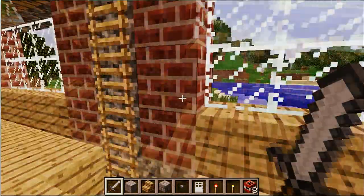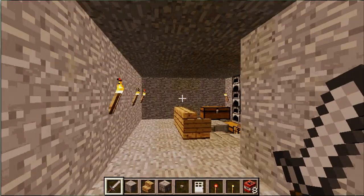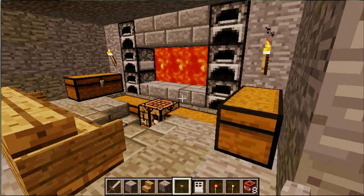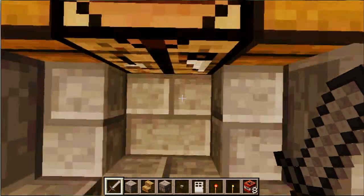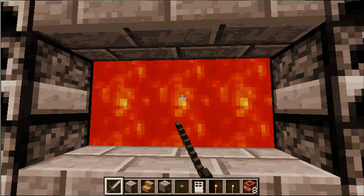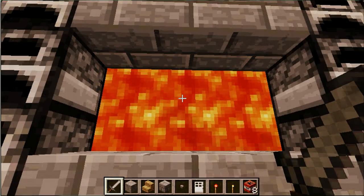So when you come in, you go down here, and you come into what looks like a storage room or something — just a normal room, but it isn't. So when you stand on this block, you click in the lava where there's a secret button.